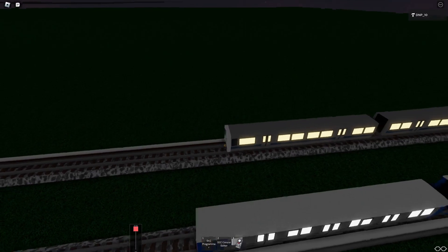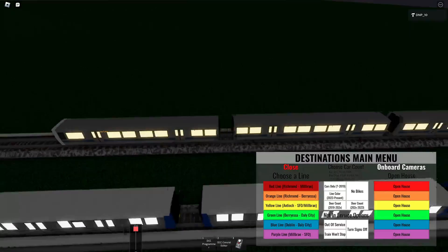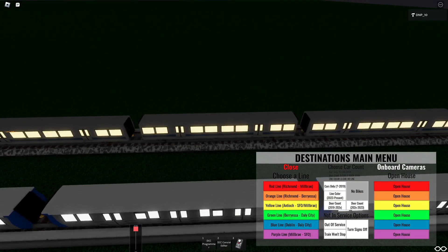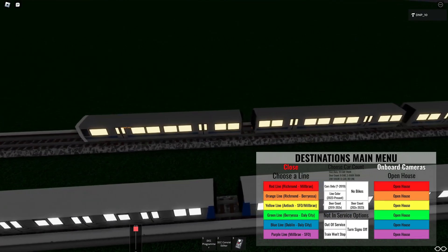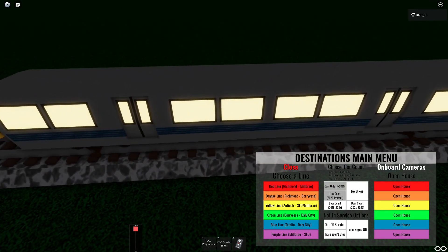Just like before, with the Legacy Fleet, you click the grey part of the car and it pops up with a menu. You can choose any of the six lines that are shown here, as well as — for whatever reason — I made it so you can set open house. I don't know why I even have it on the Legacy Fleet, but whatever. And then we've also got car counts over here.